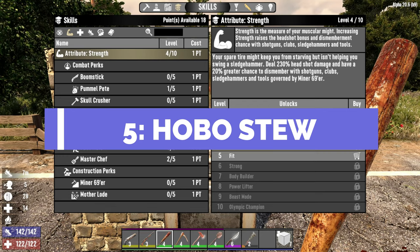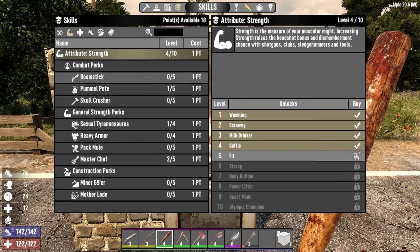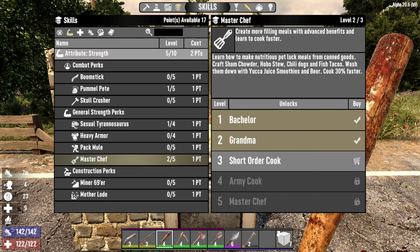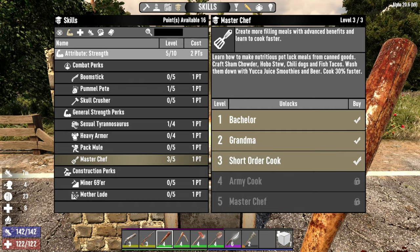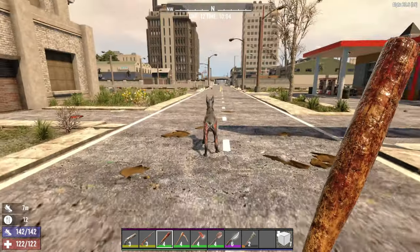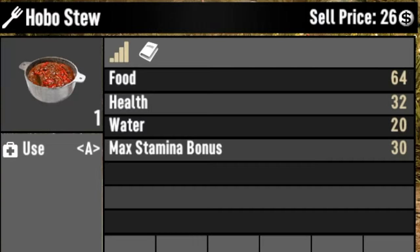Number five is hobo stew — we're getting into late game food now and it's getting trickier to make these things. Either find the recipe or put another point into Master Chef to get to level three, Short Order Cook. To make the stew you've got to add rotten flesh, which is quite easy to find around the place. This gives you 64 food, 32 health, 20 water, and a max stamina bonus of 30.